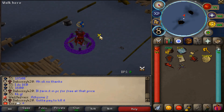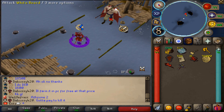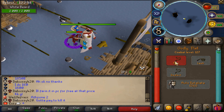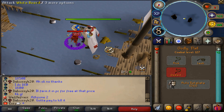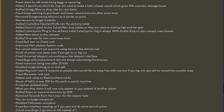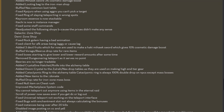Lowered white bird max hit. Added melee hawks for 3% cosmetic damage boost. Added looting back to the ironman shop. Buffed loot table. Fixed good sure when using aggro you can pick a target. Fixed ring of slaying teleporting in wrong spots. Keyroom essence is now stackable! I keep scrolling through these updates and they just won't end — these guys are working so hard.